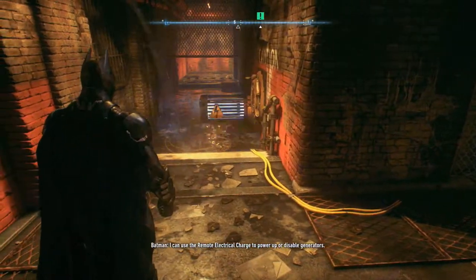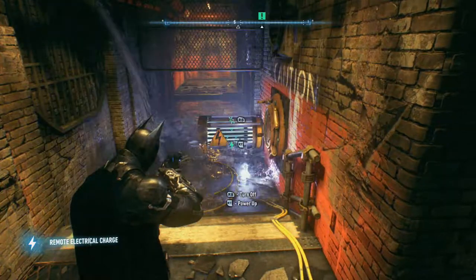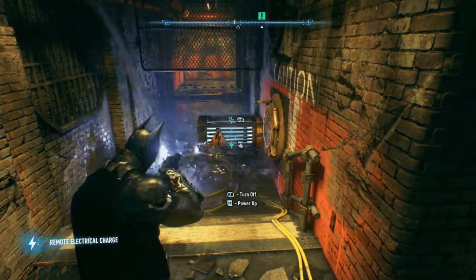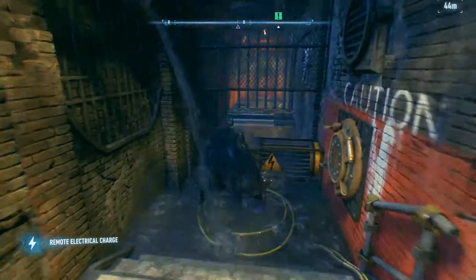Use the remote electrical charge to power up or disable generators. All right, so now we need to power up this generator. Let's power it on — there we go! Now I can run across it. Go go go go go!